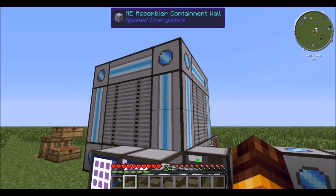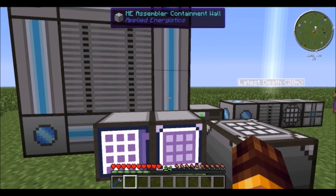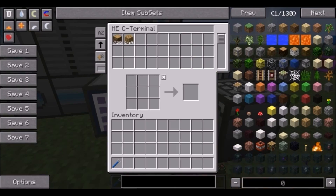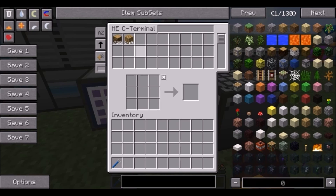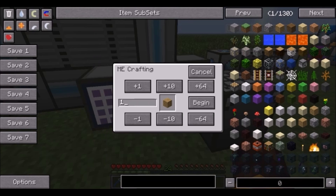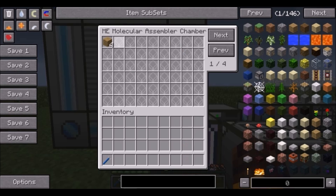Another neat thing is the ME assembler, which is a multi-block structure and is kind of expensive. You can access it from the regular terminal or the crafting terminal. If you press 'crafting' you can craft from the wood you have — let's do 64 — and it will quickly craft your required amount, giving you 64 logs.